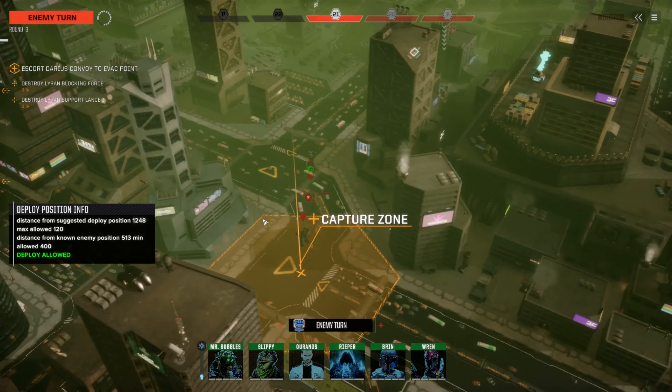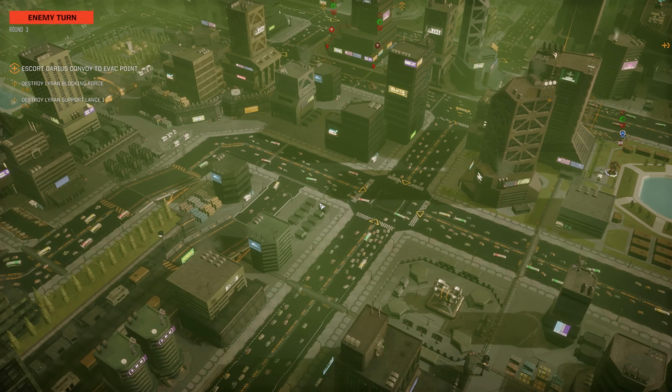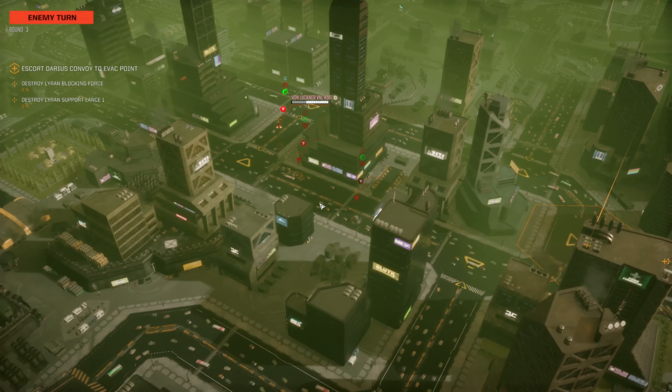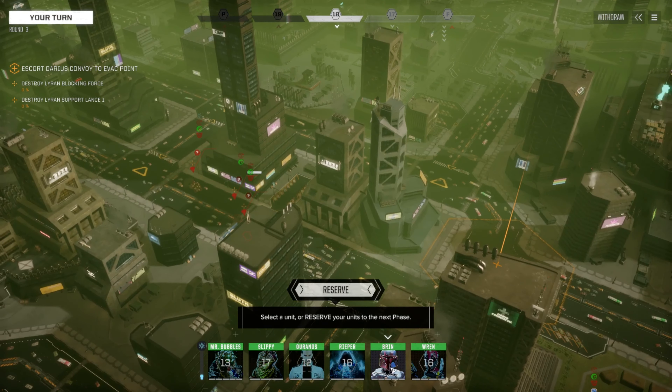There we go: Von Lukner, Alicorn. I think we got vehicles. You look like a catapult — nope, that was just the height. Dervish. Named Dervish. We might have our first customer.